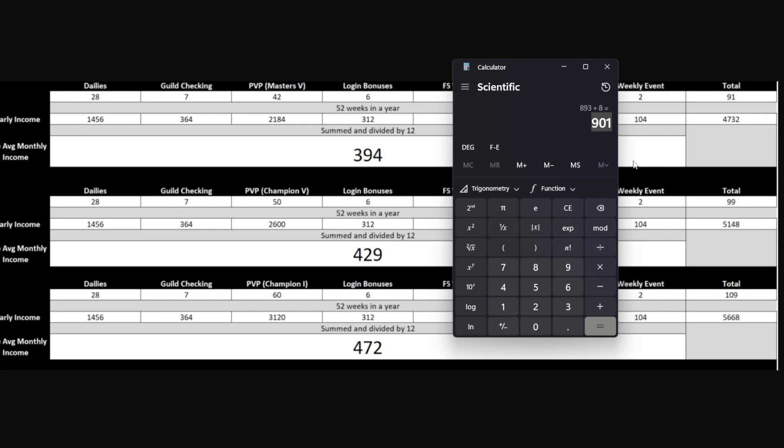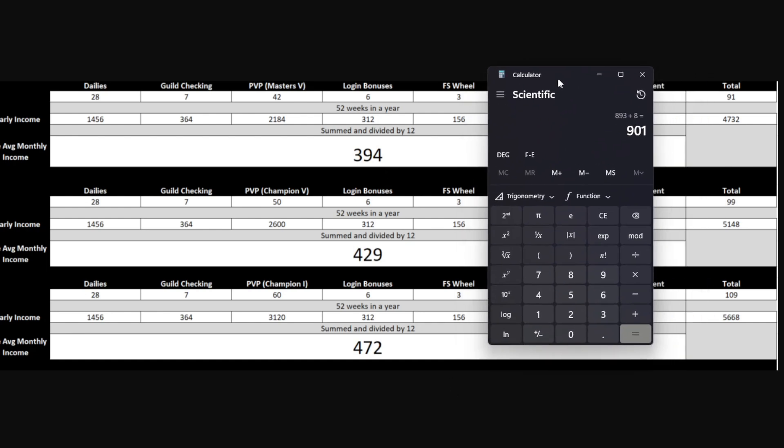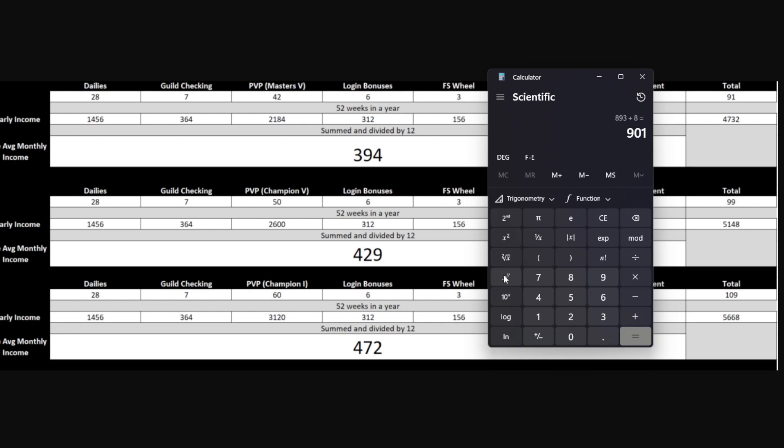You guys are actually able to get 900 gems free-to-play even without top grossing gems to get Elizabeth on her banner. Elizabeth's banner is gonna be out for four weeks from her release and it's 900 gems pity to get Elizabeth and a copy of her. Let me know in the comments if you're preparing for Elizabeth.